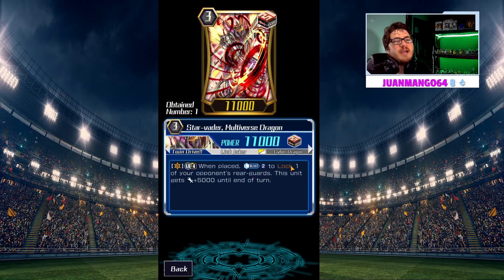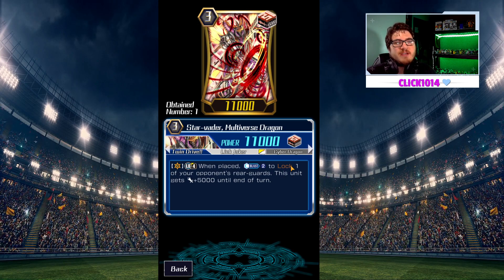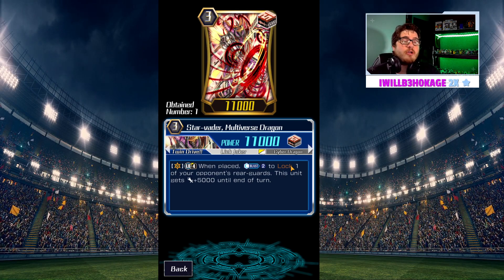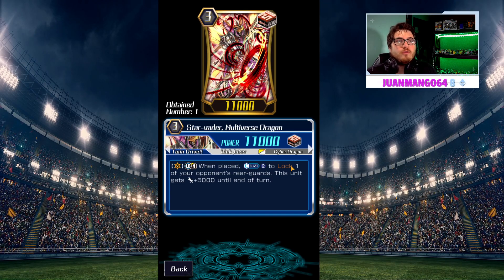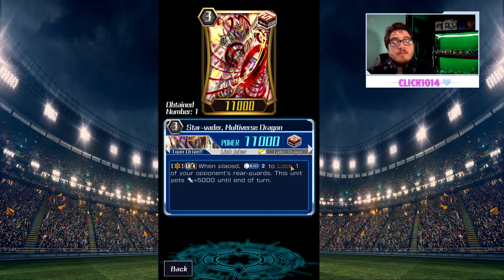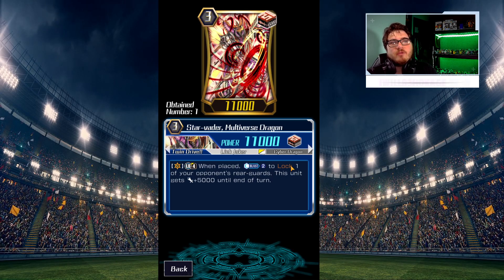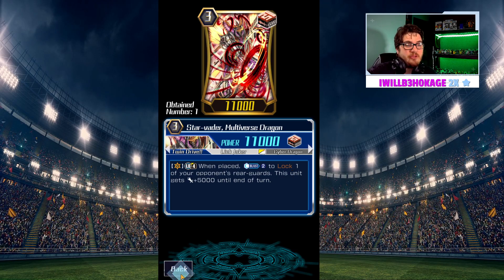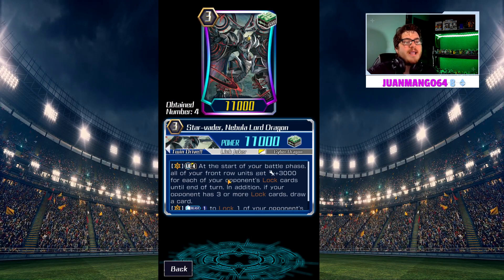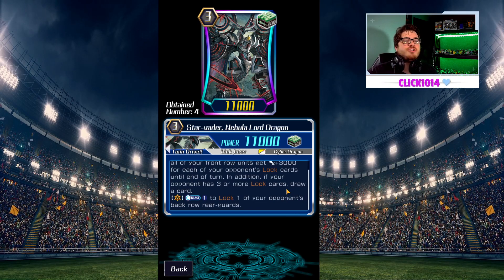We also play Star Vader Multiverse Dragon: when placed, counterblast 2 to lock one of your opponent's rearguards, and this unit gets plus 5000. If we get an early rush, we can play this down and it's not a wasted target before we get Chaos Breaker Dragon out. If we draw Chaos Breaker Dragon but don't want to ride him right away, Multiverse Dragon is another option. We also run Star Vader Nebula Lord Dragon, because gaining plus 3 and drawing a card gives us the hand advantage we really need.